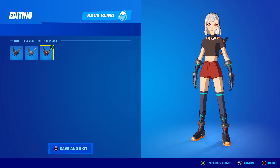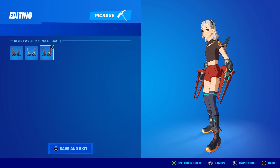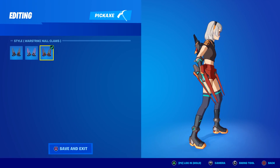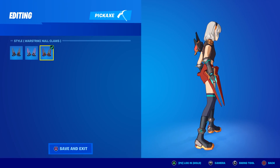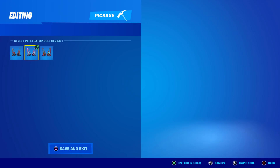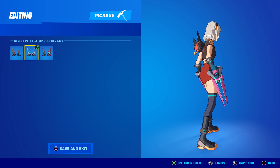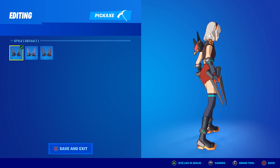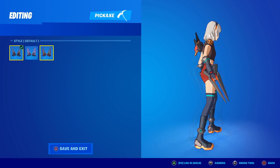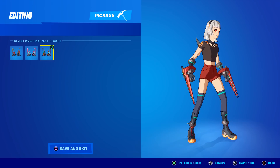I already love the pickaxes to begin with, but the War Strike ones are definitely my favorite — they're bright blood red with a little bit of blue and some orange. The second Infiltrator style had bright pink and light blue, which were very vibrant colors. The default ones are more of a gray and reddish-orange. The new War Strike style is clearly the darkest theme and matches her shorts pretty well.